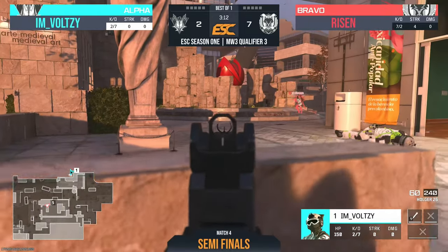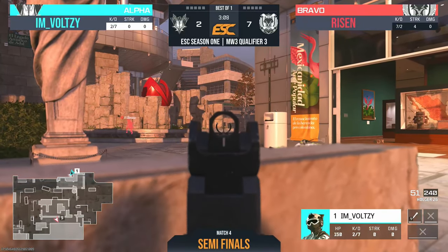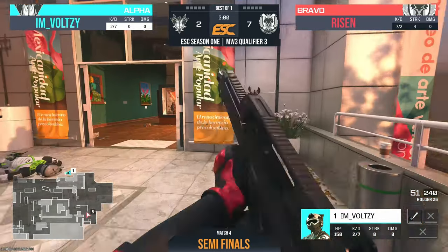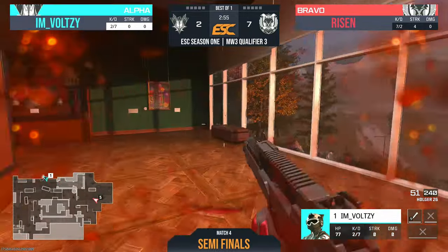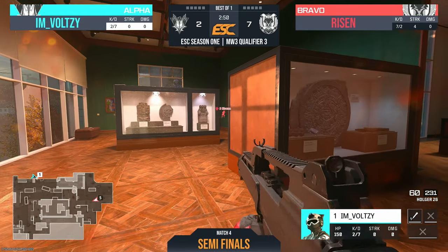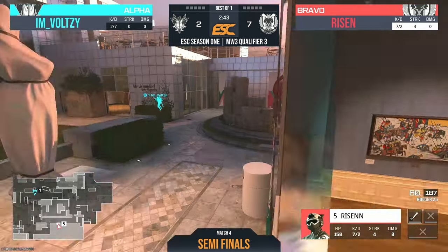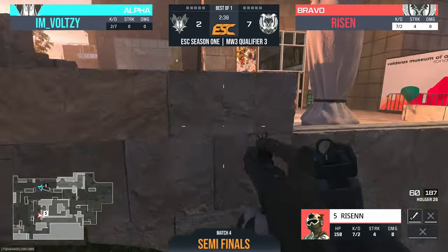Bolsey needs to find their feet and find their rhythm. They try that angle but are unable to secure it. Risen is already flanking. Bolsey has moved — time to relocate — but he's going to be caught out by Risen. He escapes on a reload. Two minutes left, and it's two to seven now, with Risen absolutely holding a huge lead on Bolsey.